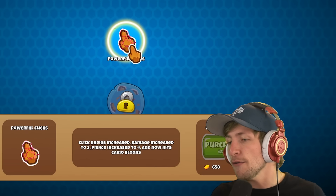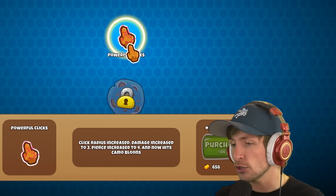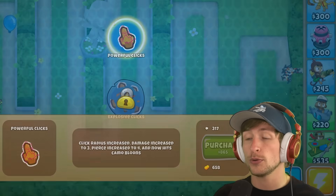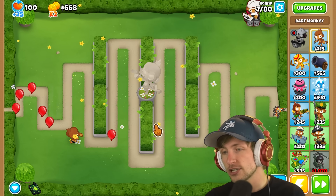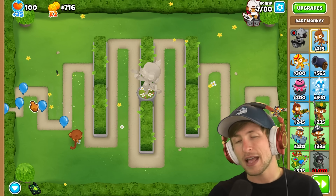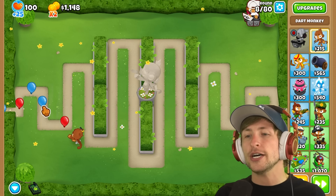What's the next one? Powerful clicks — click radius increased, which is super nice. Damage increased to three, pierce increased to four, and now hits camo balloons. I guess that's true — I can't hit certain types of balloons. I'm just going to leave my mouse here and have it do its thing. It's doing pretty good.